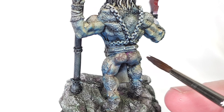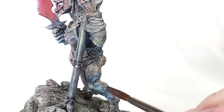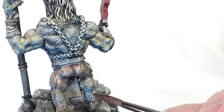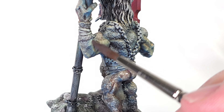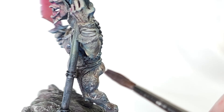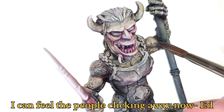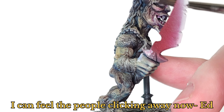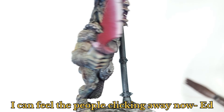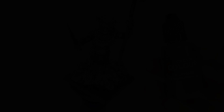Now the part you've all been waiting for: dead flesh on this guy. And of course I start with that perky little butt. This is why you're all here — to learn how to paint dead demonic flesh on exposed butt cheeks. Just pay attention, I'll show you how to do it. So now I throw this dead flesh all over. Don't mind that red sword getting in the way — you'll notice that it gets in the way a lot, but just bear with me.